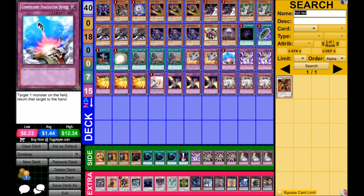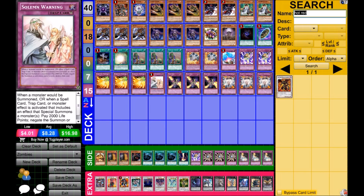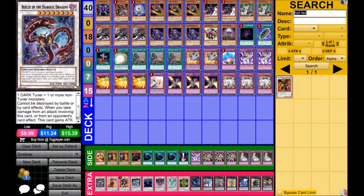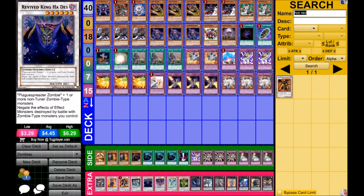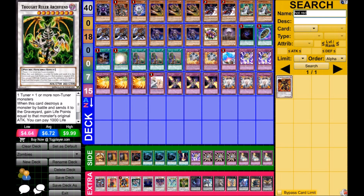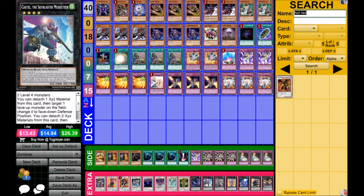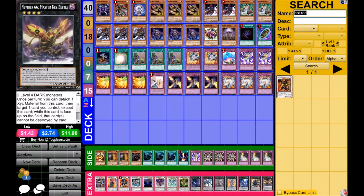For traps we run double Breakthrough Skill, Compulsory Evacuation Device, double Karma Cut, triple Phoenix Wing Wind Blast, Solemn Warning, triple Trap Stun, and triple Vanity's Emptiness. For the extra deck: Beelze of the Diabolic Dragons, Crimson Blader, Goyo Guardian, HTS Psymithril, Revive King Ha Des, Scrap Dragon, Stardust Spark Dragon, and Thought Ruler Archfiend.